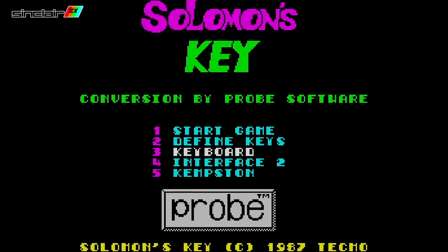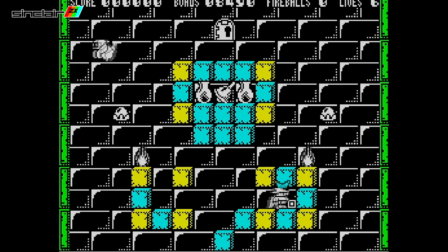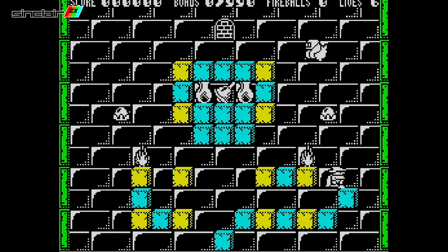In 1988, Probe Software ported Solomon's Key to a bunch of systems in Europe. Let's start off with the ZX Spectrum port. It's crap — simple as that. The level design differs in some cases, the enemy placements are different, and it feels sluggish. Ok, maybe it's not straight-up crap, but it could have been so much better than this.